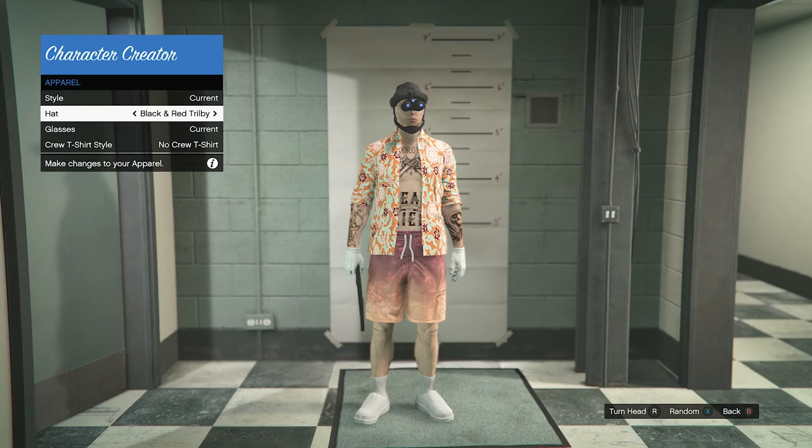If the night vision goggles do not appear, go ahead and fully quit the character creator option and load back into a session. Whenever you do load back into a session, go back into change appearance and then click on apparel, go to the hat, and scroll one time to the left — and then you should see that the night vision goggles are on your character.